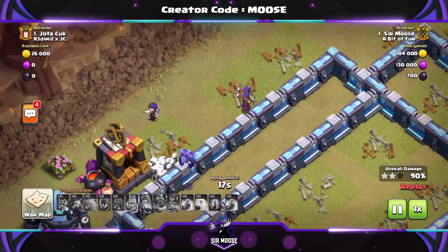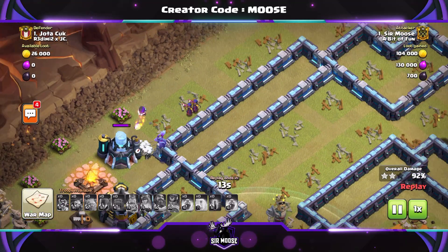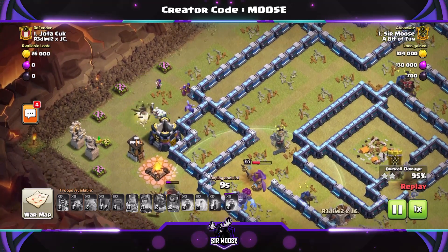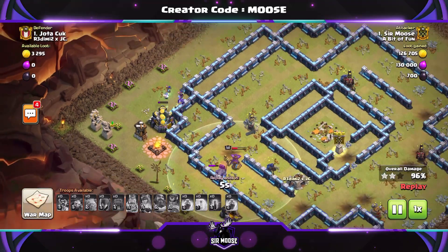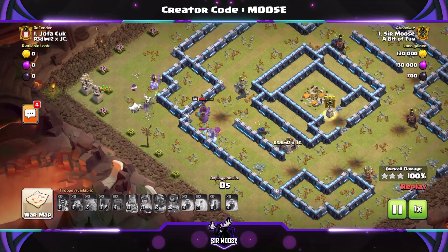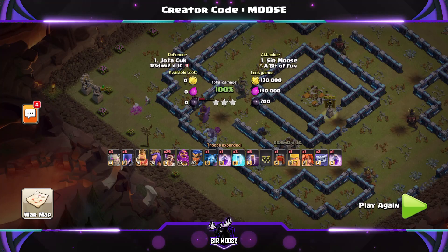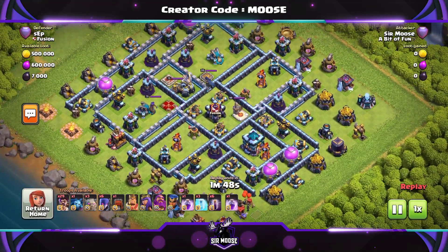Mike the Minion is there to pick up the pieces and deliver the three stars again. For those watching for the first time — Mike the Minion is level 97, the most powerful troop in the game. He can three-star a base by himself if he wants to. Great replay — on to the next one.